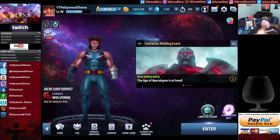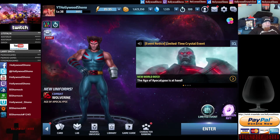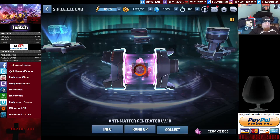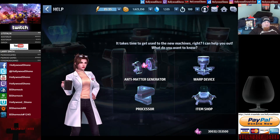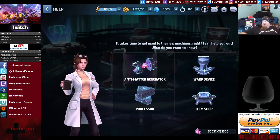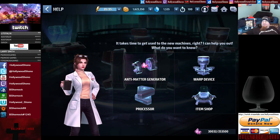One thing I'd like to point out first, before we get into any rosters, is something in the game called the lab. This is something I didn't figure out until I was about character level 30. The SHIELD lab has four components: the antimatter generator, which upgrades various parts; the warp device, which sends you on missions to pull biometrics; a processor, which lets you craft various things; and the item shop, which lets you buy things within the game.